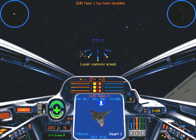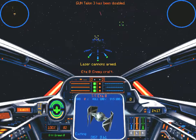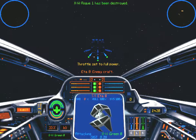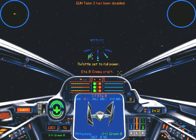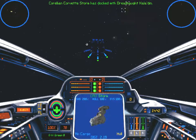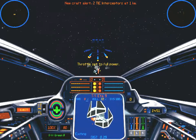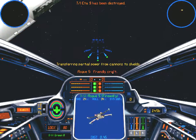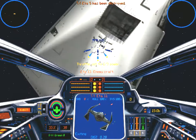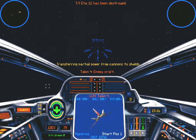Oh, I rammed him. I almost did the same thing. Keep Talon 1 disabled because it doesn't look like another wing is coming in. All clear. Moving on the gunboats now. Okay, they're coming in.